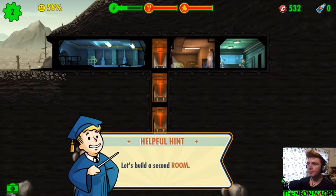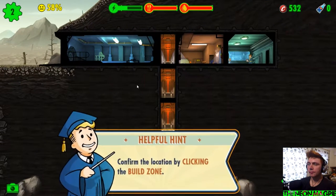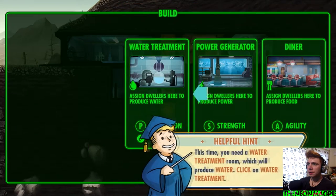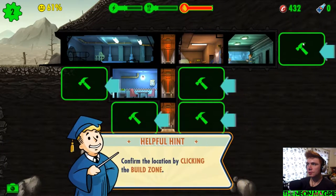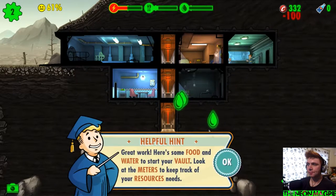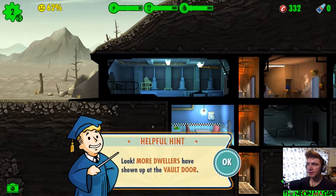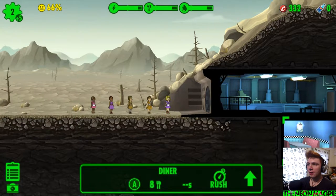Okay, I've got the second round — a diner, build it. I kind of like food and everything on one side. And water treatment — build it there. More dwellers, fantastic, this is good, awesome.